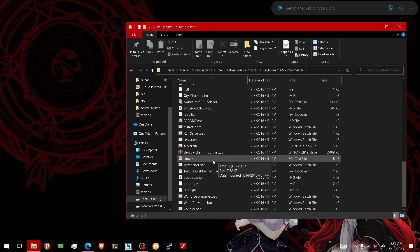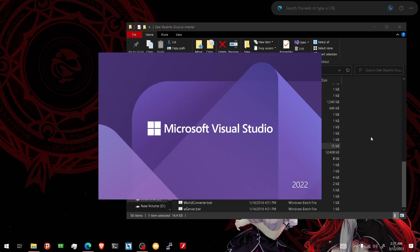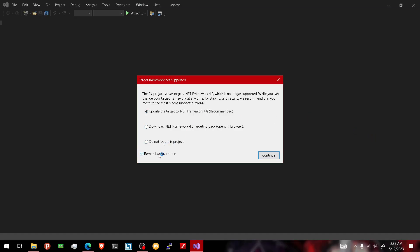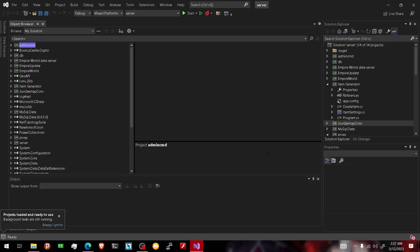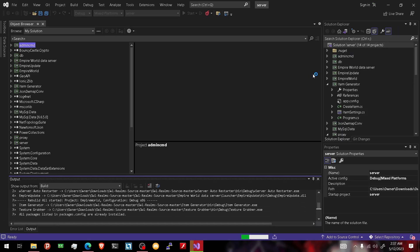First, you're gonna extract the source and go to the server.sla. Like I said, this is a really difficult source to put up. To experts and OGs it's gonna be easy, but this took me about 12 hours. We're gonna go here and rebuild it. You're gonna get two errors which I'm gonna show you how to fix.